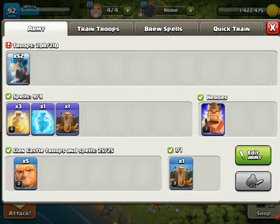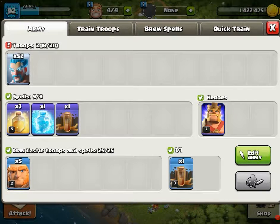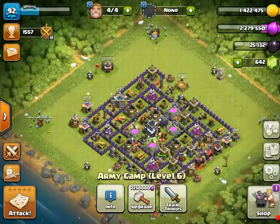I'm not gonna use the Clan Castle troops since it's not Ice Wizards. I think I will use the Barb King and the spells. Let's go fight and match and hopefully we can take down the whole base with just Ice Wizards.